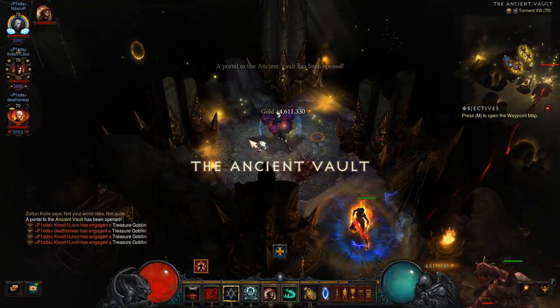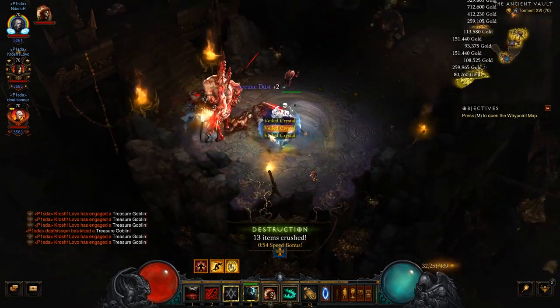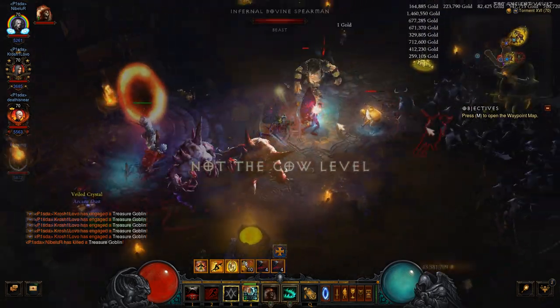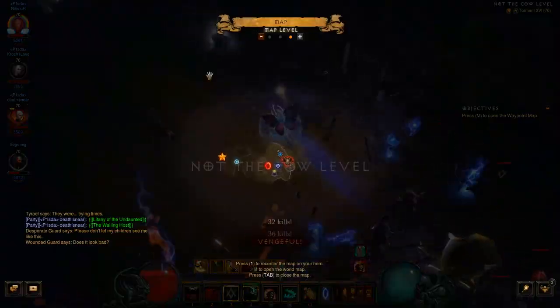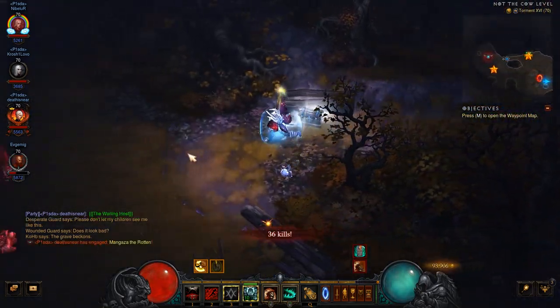The final addition to this patch: ancient or primal Puzzle Rings will lead us to the same but darker zone with more goblins inside. As for ancient or primal Bovine Axe, it still opens the same unchanged cow level with 2 portals and chests.